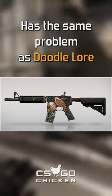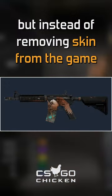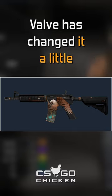Griffin has the same problem as Doodle Lore — the author has stolen graphics. But instead of removing the skin from the game, Valve has changed it a little.